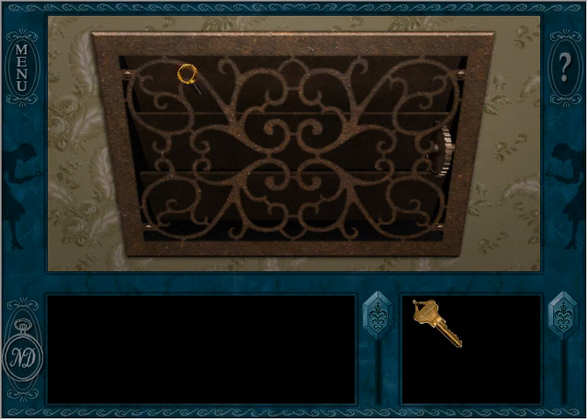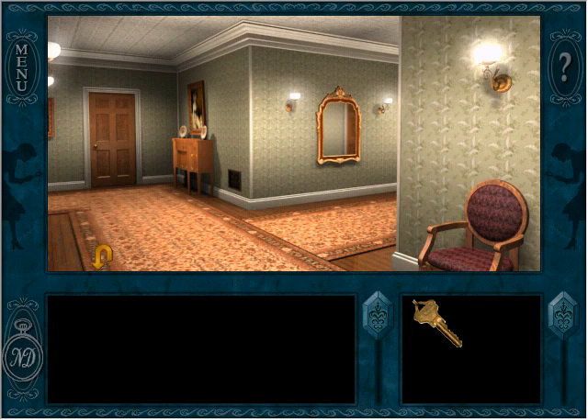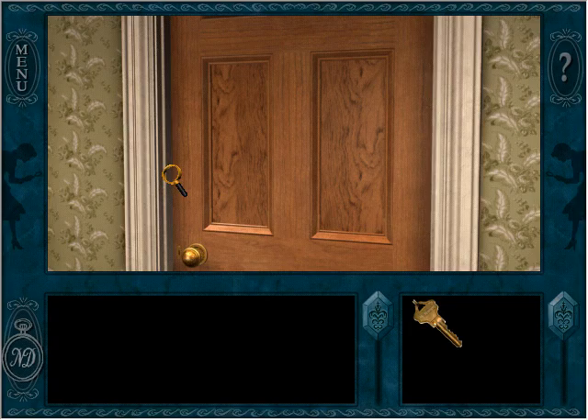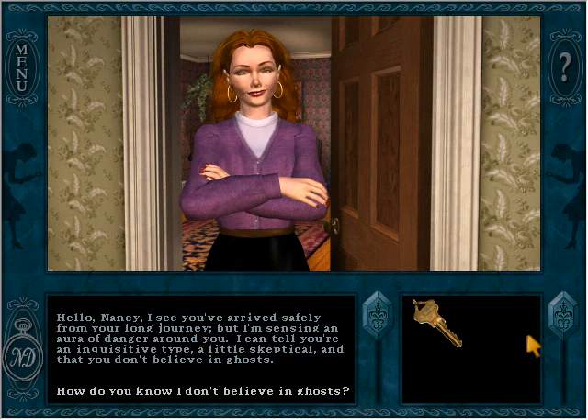This has got to be used for a puzzle later on, right? That seems to go out into the main entrance area, so I'm going to avoid that for now. I'm so lost — spatially confused. A door we can actually interact with. Hello, Nancy. Hey there. I've arrived safely from your long journey, but I'm sensing an aura of danger around you. I can tell you're an inquisitive type, a little skeptical, and that you don't believe in ghosts.